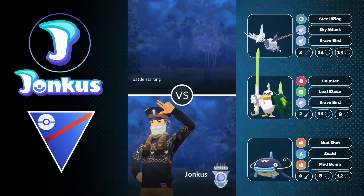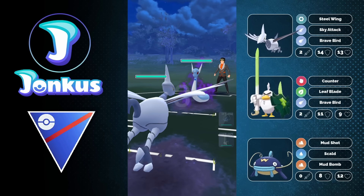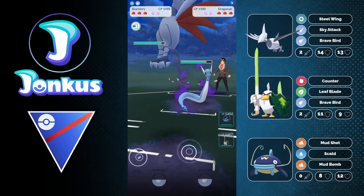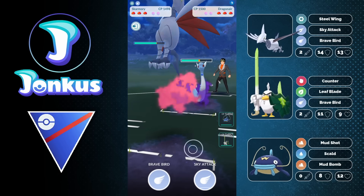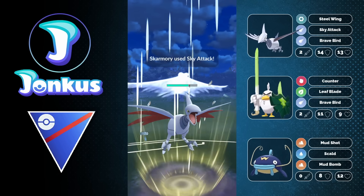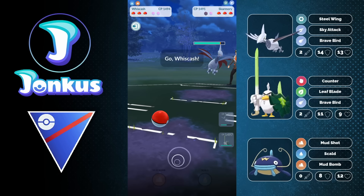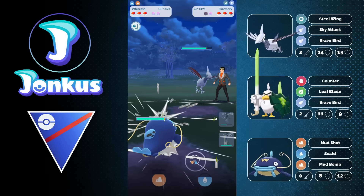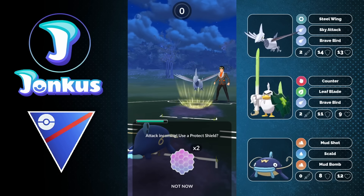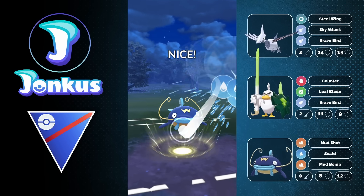Final battle for today. We're going to have the Skarmory against a Dragonair. Again, Dragonair is everywhere in the lead currently — it's a trend right now. It is a little bit annoying to deal with, but I still feel like it's a Pokémon that is kind of okay. I stay in a little bit too long, which is a mistake. But it's still going to be okay — if they want to go for the Brave Bird, it's fine for us. They decide to go for the Sky Attack, which doesn't even two-shot me, so I can just go for the Scald.